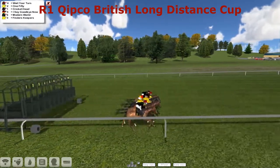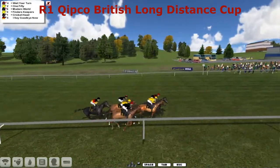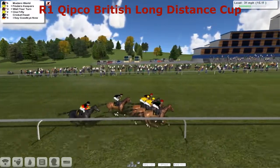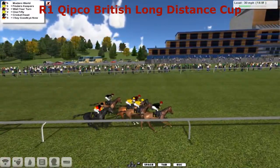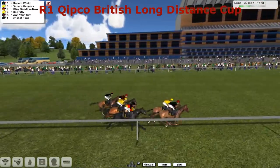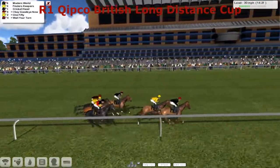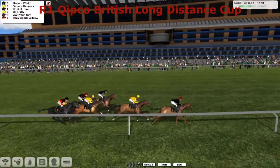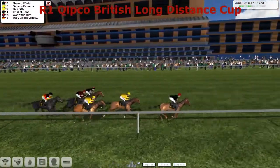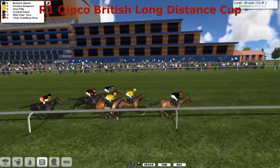Racing. A couple just getting pushed along there — Wait Your Turn and 150. And now we've got kicking up on the fence, Modern World, as we run up this Ascot straight. Past the furlong pole. 14 furlongs left to run in the race. And Modern World should take them to the winning post — and does. It's a lap to go.